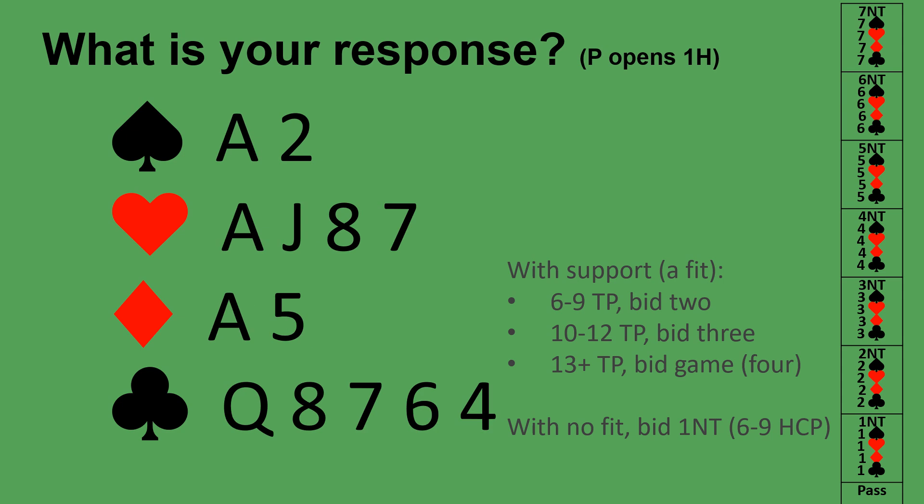On this hand your partner opens one heart — what do you respond? You have 15 high card points and a fit: partner has at least five hearts and you have four, more than enough. Add a point for each doubleton, giving 17 total points. Your 17 plus partner's minimum 12 is enough for game, so you jump to four hearts.